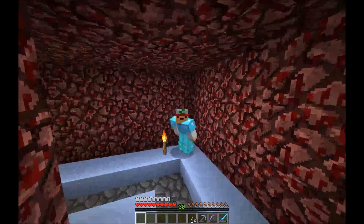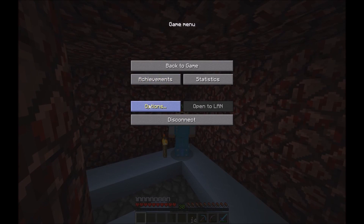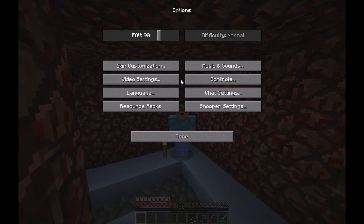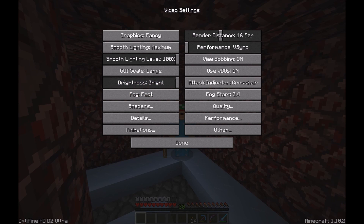Well there is a very simple solution to this. Just go into the options, and also note that Optifine is required — link is in the description. Now go into Quality, and click anywhere on the MipMap bar.